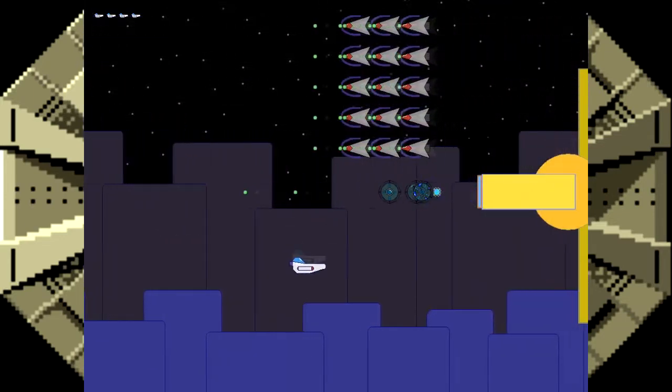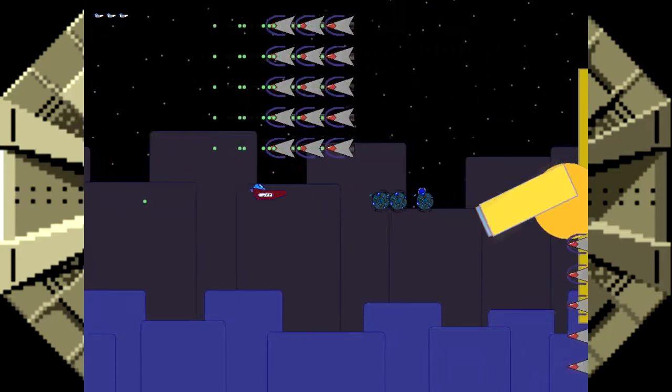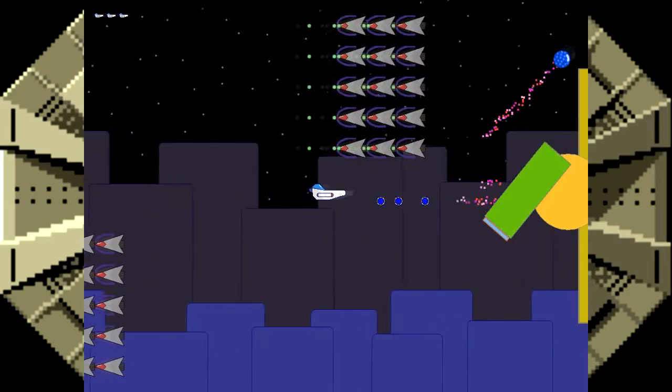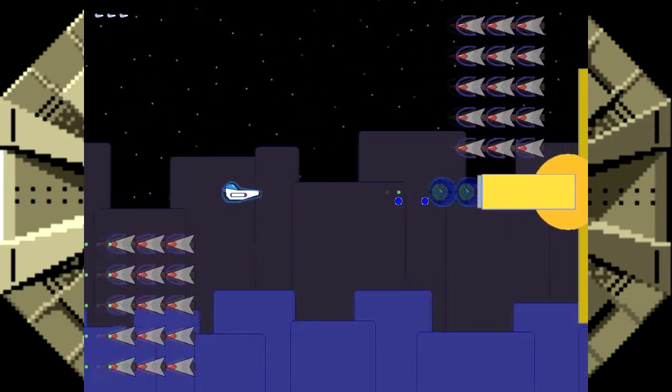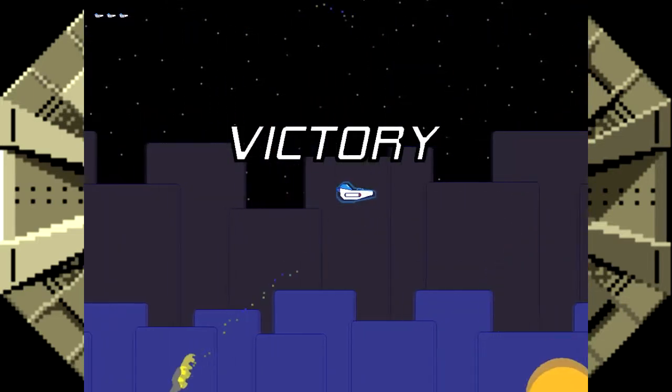The boss will have no more part of this and has gotten rid of their switch. Fortunately, the enemies they are now spawning will drop their shields every once in a while, so you shoot the enemies while their shields are dropped and you're able to use them to destroy the boss. And we have our victory.